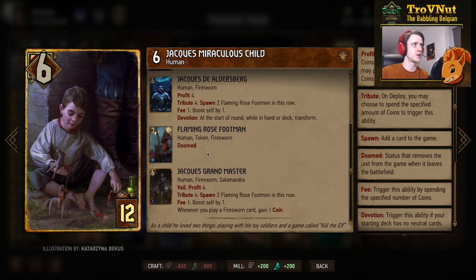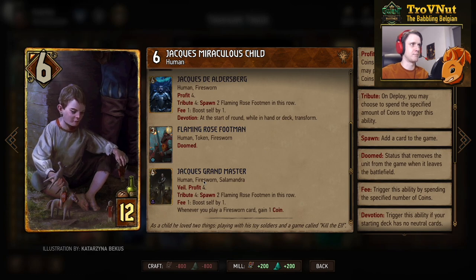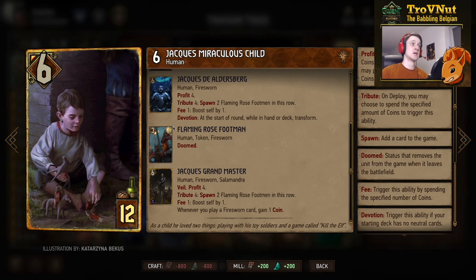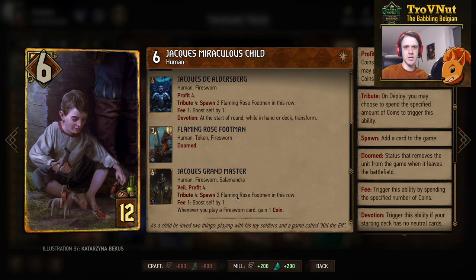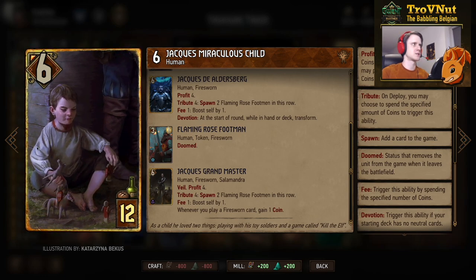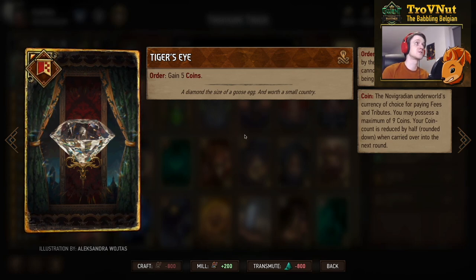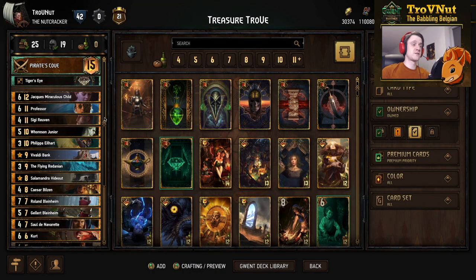Jacques Grandmaster gives you Veil, four coins, and a tribute of four where you spawn two Flaming Rose Footmen — three power and one armor each — giving you 12 points in one go. He also has a fee ability of one-for-one, giving Jacques himself an extra point for every coin you spend on him. Almost an auto-include for Syndicate, making it a very powerful deck in total. As our stratagem we use Tiger's Eye, giving you five extra coins at the start if you're on blue coin — recently buffed from four to five, which is why we go with this stratagem.